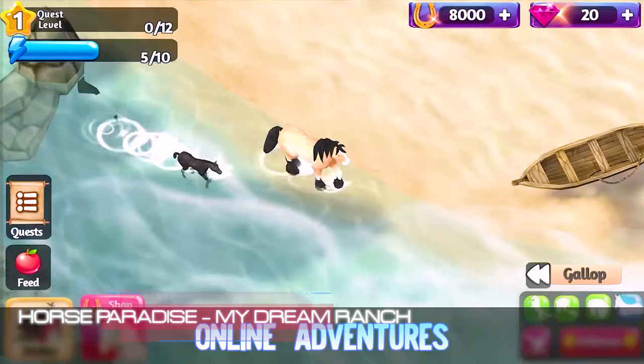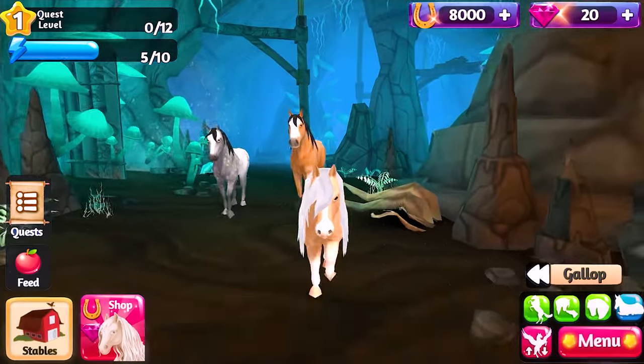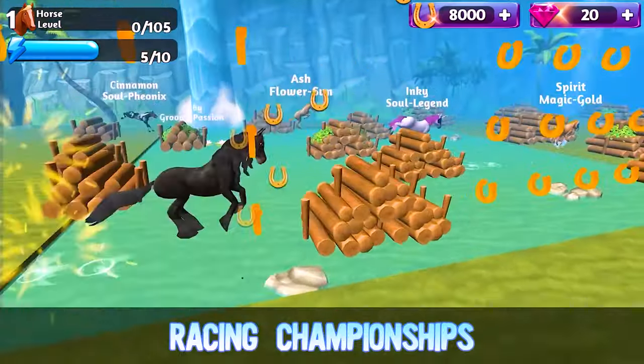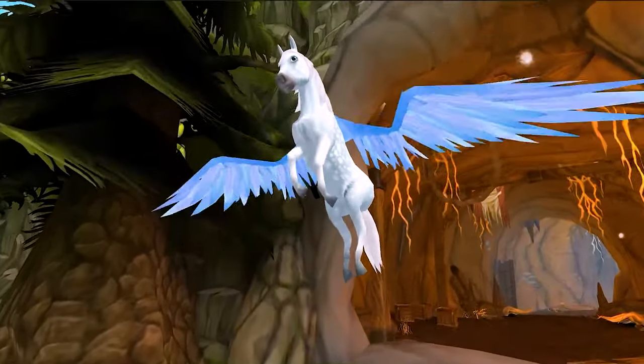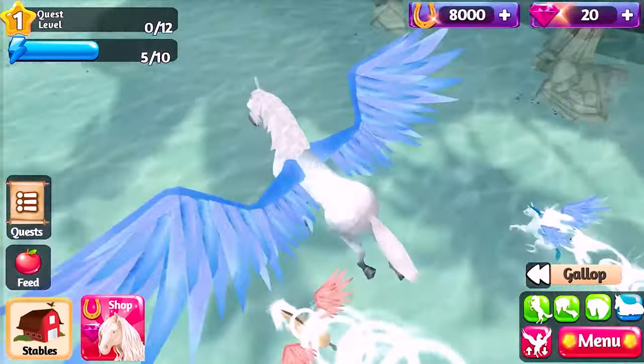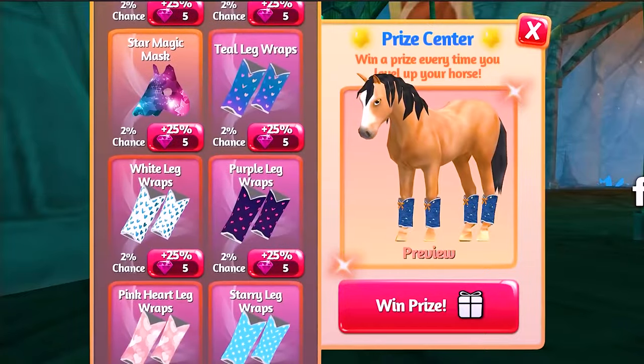Horse Paradise: My Dream Ranch. Welcome to the wild horse adventure of your lifetime. Start in a mystic forest and then explore different worlds such as paradise islands and magical caves by completing a variety of challenging quests. As you level up you can unlock different horse breeds and take them out into the online world.